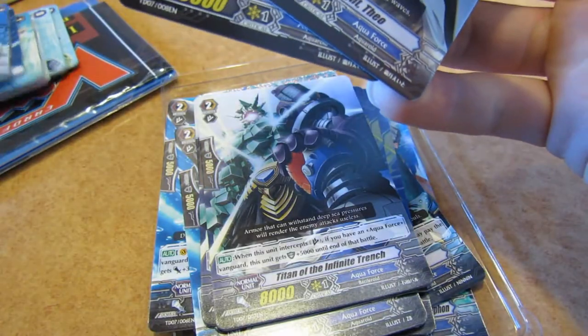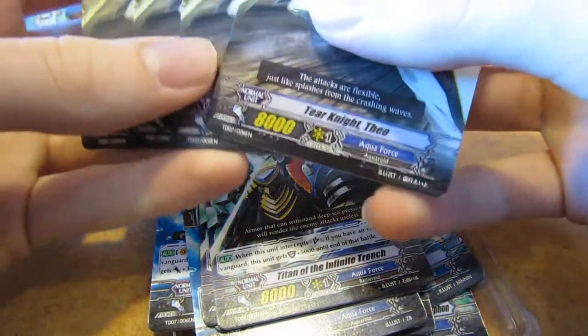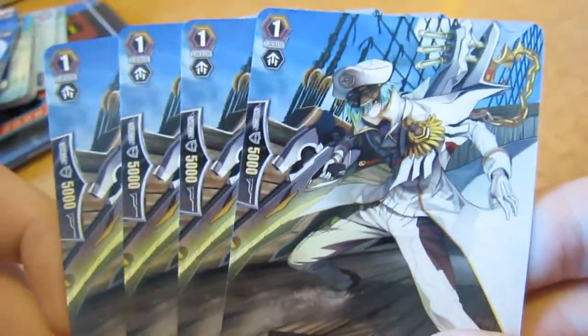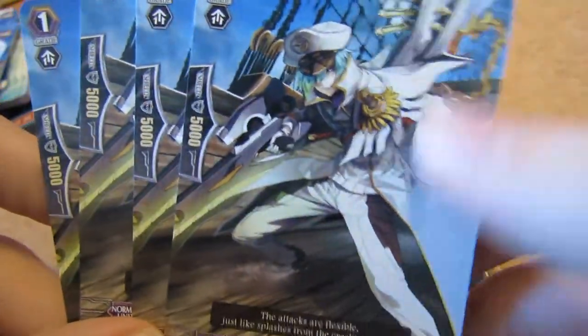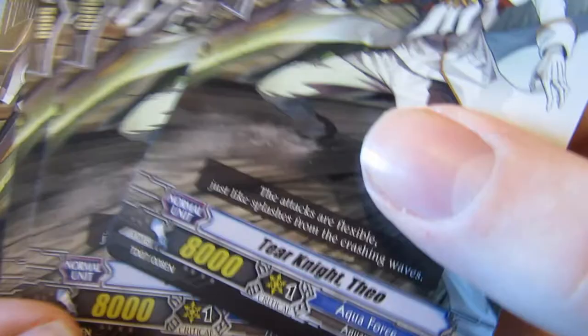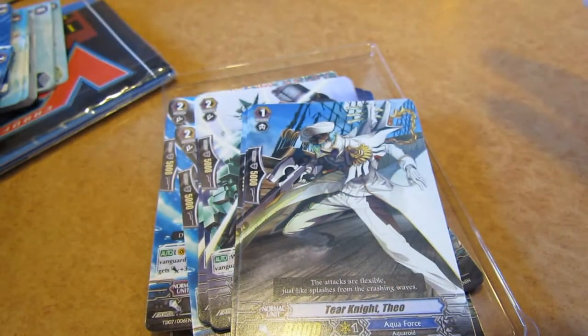For grade 1s, we have four Tier Knight Theo. He is your 8k rearguard for grade 1. He looks really cool — he's on a ship with a gun or something, he has a long cape.